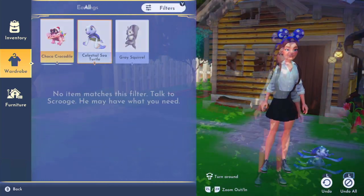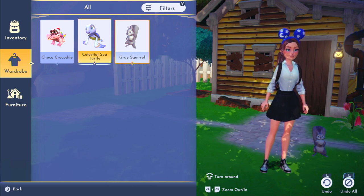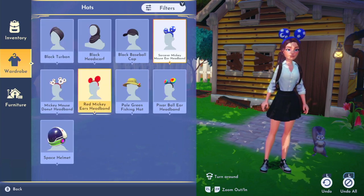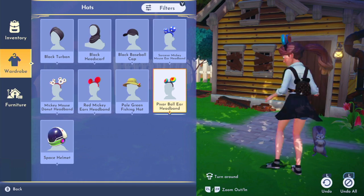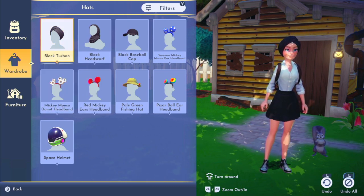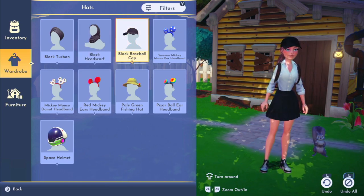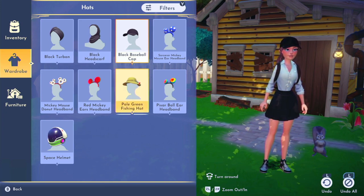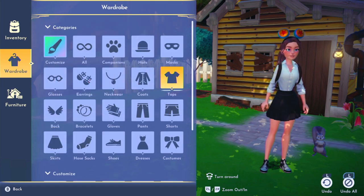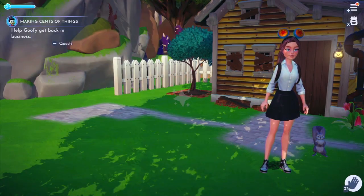We have a squirrel companion option — so cute! For ears we have lots of different options: red ears, donut ears, turbans, and scarves. I must wear ears! We'll go with a pair we haven't worn yet. No bracelets available. This is what we're wearing today.